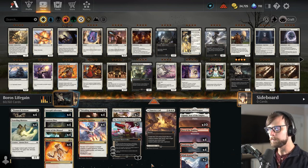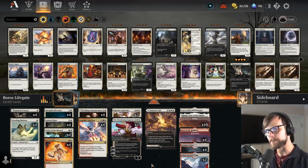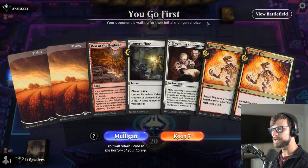Feel free to take this deck and play with it a little bit. We have two Wind-Scarred Crags in the lands — as much as I don't love tap lands, I do like the life gain with the Voice of the Blessed. We may not win a single game today, but let's jump right in. Here we are for game number one.